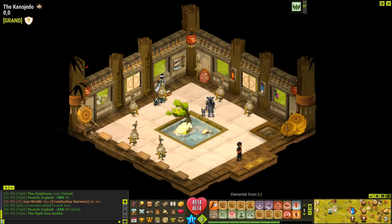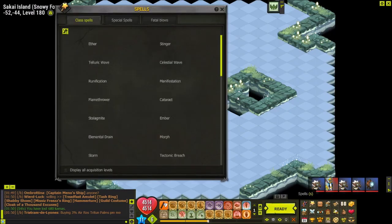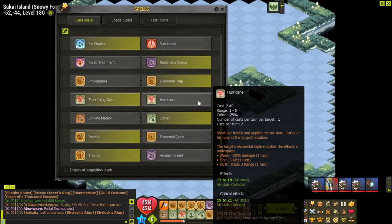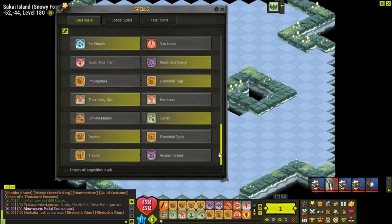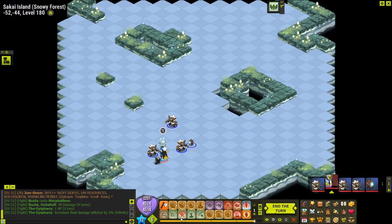We have another spell called Transfixing Gust, which I'll explain in a PvM fight. In a PvM fight, Transfixing Gust is the variant of Hurricane - these two are the two interchangeable agility spells, while the other agility spells are pretty much a no-brainer when playing agility Harper Mage.